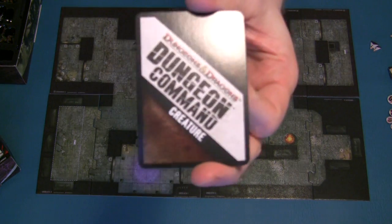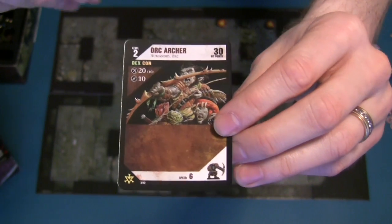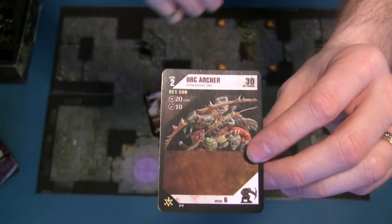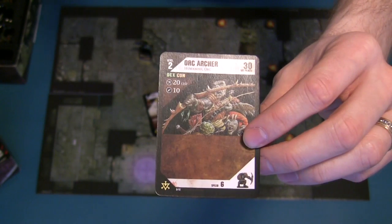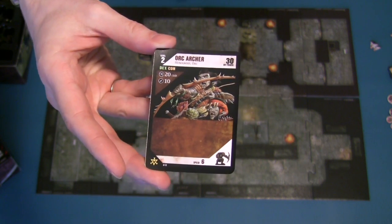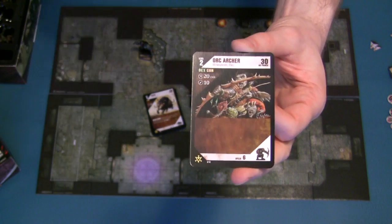The next thing is your creature cards. The creature cards are broken down simply. You're going to have the level of your creature - that level goes towards your leadership. You can only have as many creatures on the board based on your leadership and the level of the creature. So if you have a leadership of six, you could have three level-two creatures on the board. You'll have the name of the creature and how many hit points it has. All damage in Dungeon Command is in multiples of ten, so a creature with 30 hit points can take three ten-damage hits.